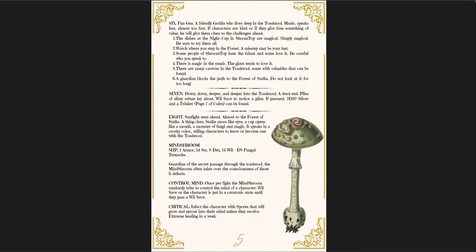It's all foresty, mushroomy fungus. There's a mind shroom at the end — it speaks in a croaky voice, telling characters to leave or become one with the toadstool. It's the guardian of the secret passage through the toadstool, and it often takes over the consciousness of those it defeats. If it gets a critical on you, it infects the character with spores that will grow and sprout into their mind, unless they receive extreme healing within a week — some sort of major healing to stop it from spreading.